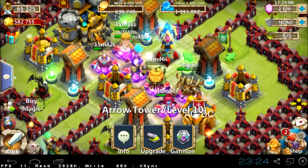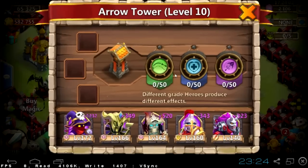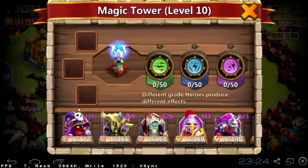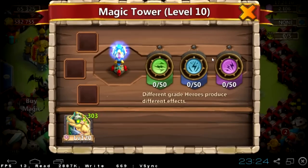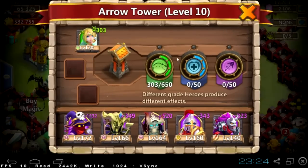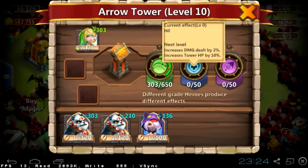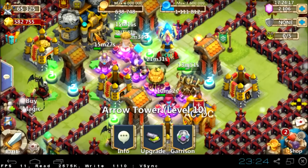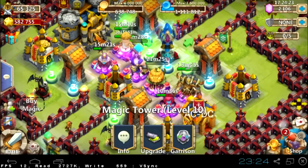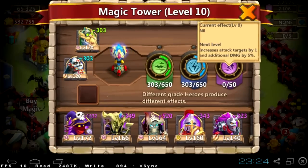There you go. One magic tower that will be destroyed very fast. I think I should move one of the blue garrisons to magic, because blue garrisons in magic towers are stunning — and that's really important.